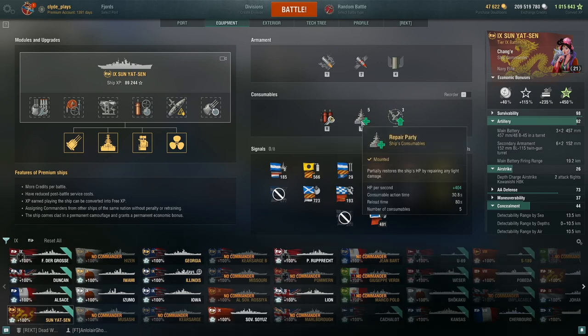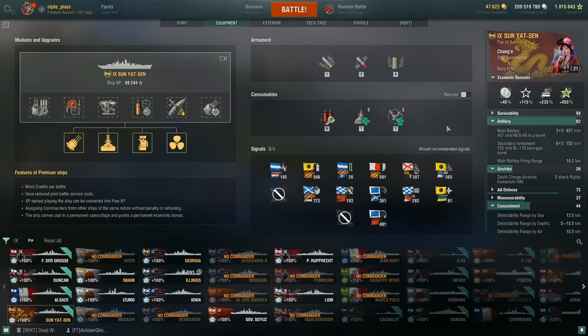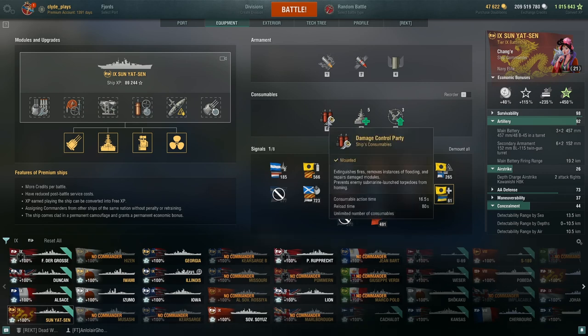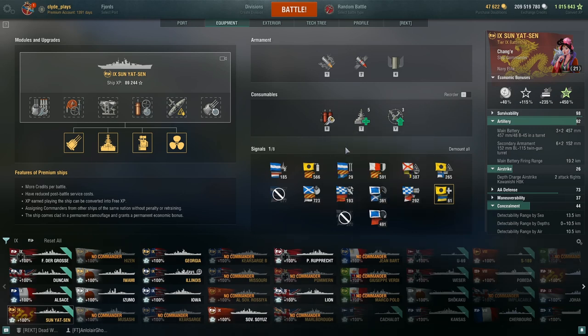Looking at the consumables, Sun Yat-sen starts off pretty typical — damage control party, hull repair, and then a defensive AA fire, which is relatively rare among battleships. For the hull repair, as built she has five charges and 404 hit points per second; with the India Delta signal that jumps to 485, putting her on par with most tier 9 battleships. Unlike the Soyuz, her damage control parties are not limited, so you can continuously use DCPs throughout the entire match.